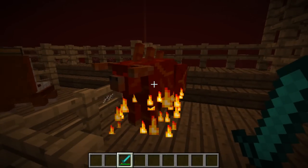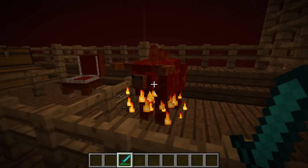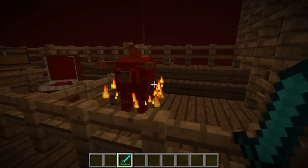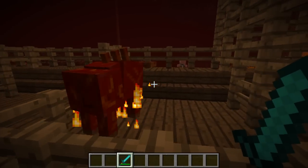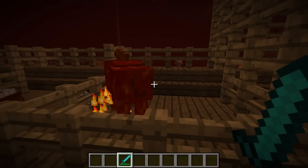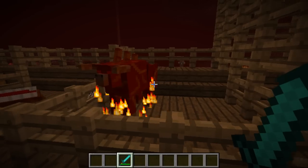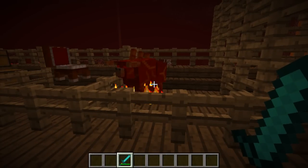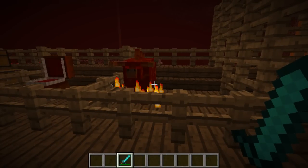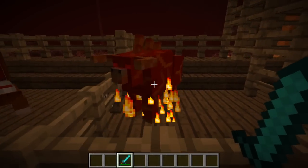We're going to move on to the next one, which is the Blazing Charger. He looks like a bull. He has an HP of 16 and he drops cooked steak and leather. I'm not going to demonstrate this because we've already seen what happens when I do that. When he attacks, he charges at you, launching you into the air, which makes you take fall damage on top of the regular damage. The mod page actually recommends ranging these guys instead of doing melee — so use a bow. Anyway, let's go on to the next one.